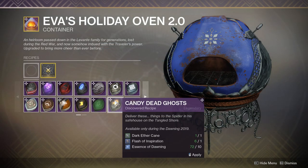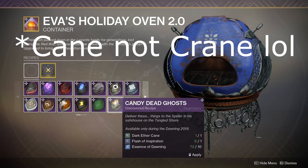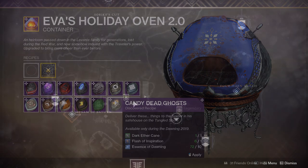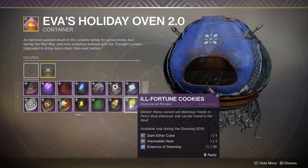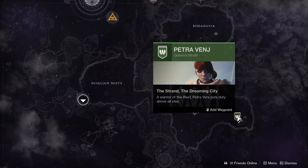Next, we have Candy Dead Ghosts — this is made from Dark Aethercane and a Flash of Inspiration, and it's given to the Spider in the Tangled Shore. Then we have Ill Fortune Cookies, made with Dark Aethercane again and Impossible Heat, and this is given to Petra Venj wherever she's located in the Dreaming City.